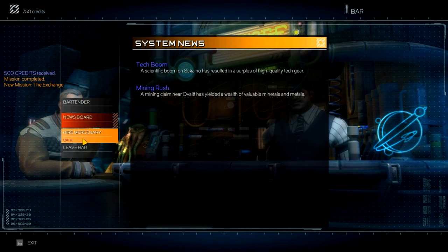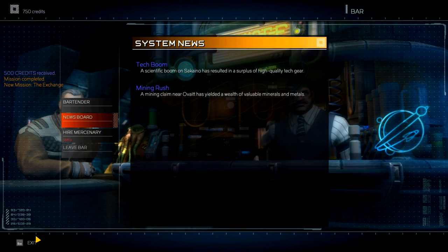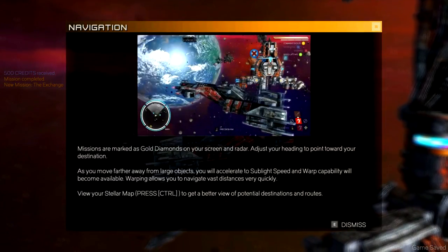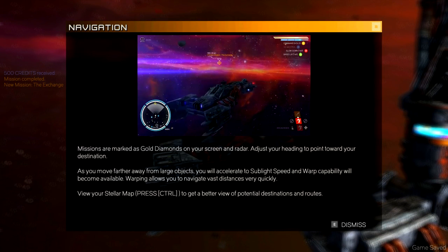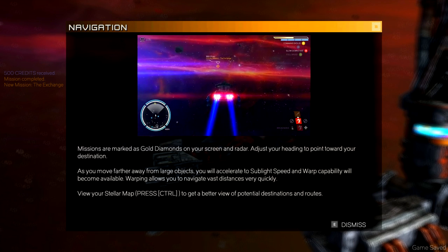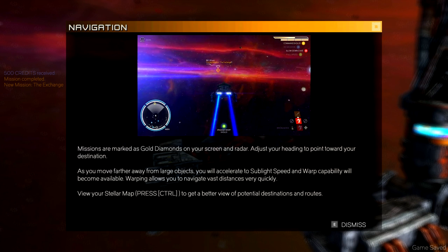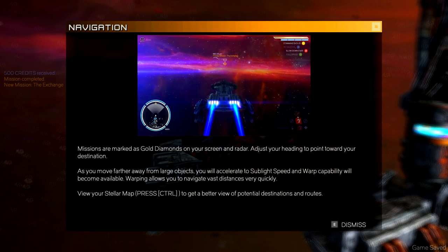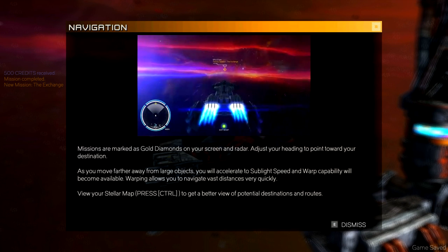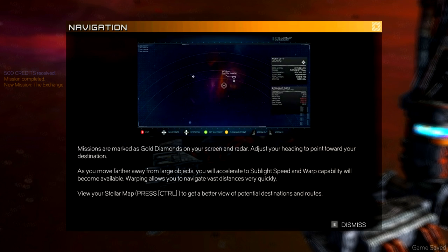You can also hire a mercenary at the station, and there's a news board mentioning a tech boom mining rush — so mining is apparently a big part of the game. I like the open-world feel. It plays a bit like Elite Dangerous as far as taking missions and visiting stations, but Rebel Galaxy seems a bit more straightforward — less of a piloting sim and more focused on space combat. Missions are marked as gold diamonds on your screen and radar.